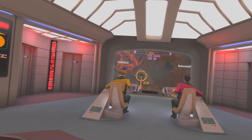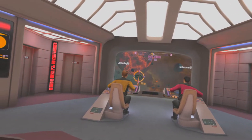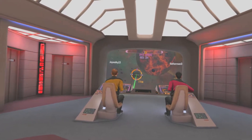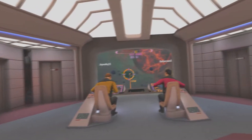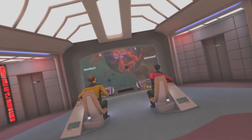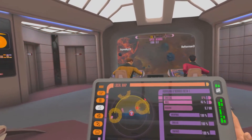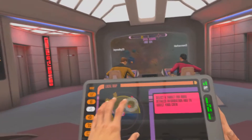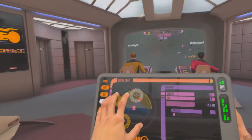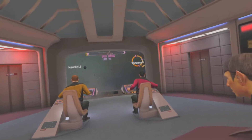Should be able to use seal modulation here shortly. Helm, keep our bow on the Romulans. Seal modulation online. All back full. Give me a full decline, negative 60. Tactical, give me a scan of the anomaly directly ahead of us. Scan anomaly — hazardous. Continue firing on the Romulan. Aye, Captain.